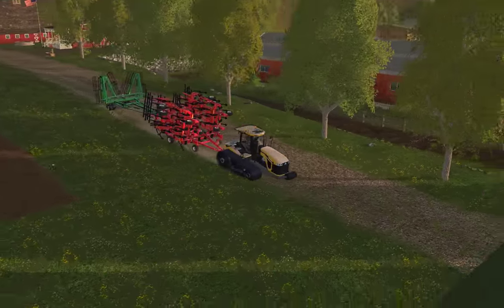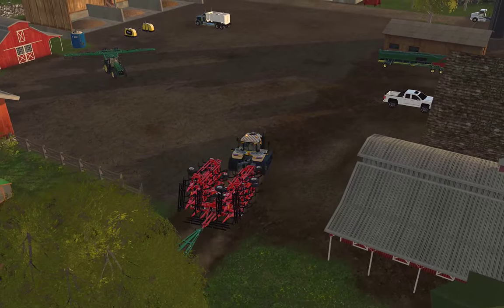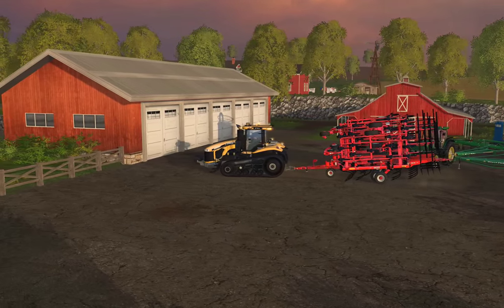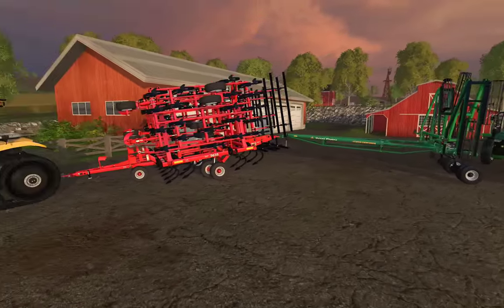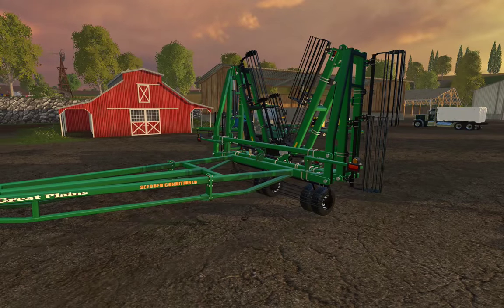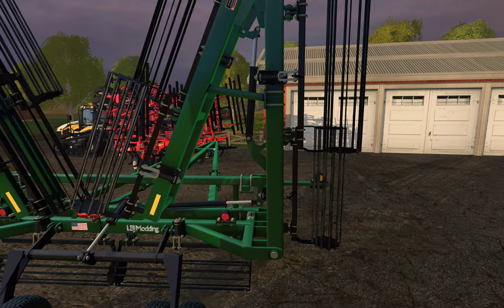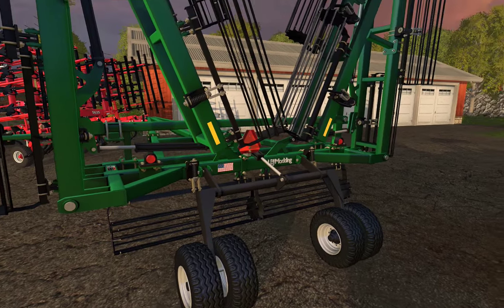I'm really impressed with all three of these models. I just have to go back and redo the textures on this Krause now to reflect the improvements made since I made it last. Let's see if we can get some good lighting. So that's Cat Challenger, Kuhn Krause, and the Great Plain Seedbed Conditioner. I didn't bother with the numbers but I'm just really happy with this model — the hydraulics were working and lined up perfectly. Everything on this model is really, really high quality.